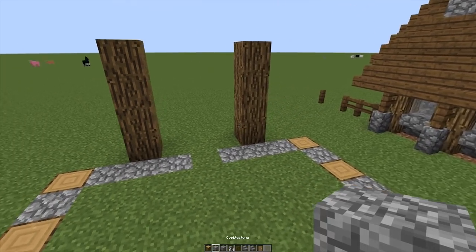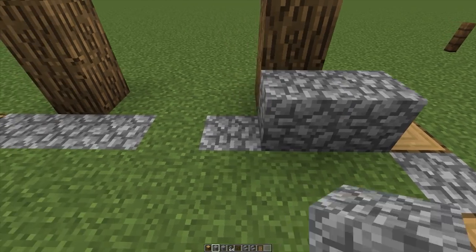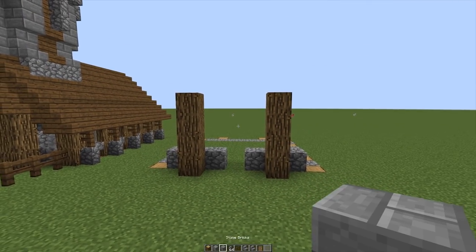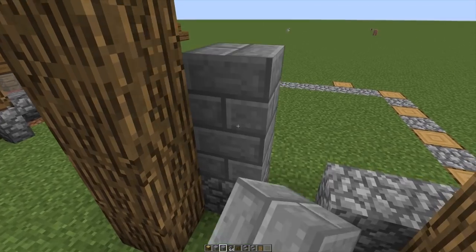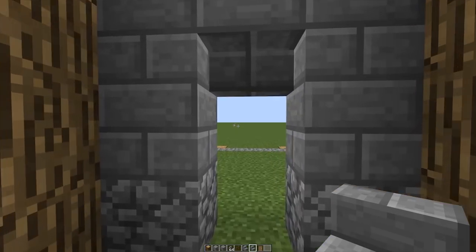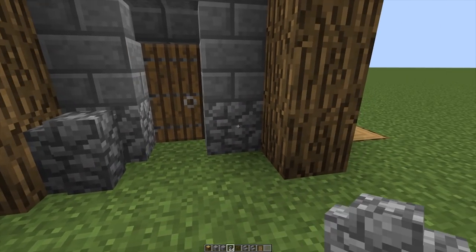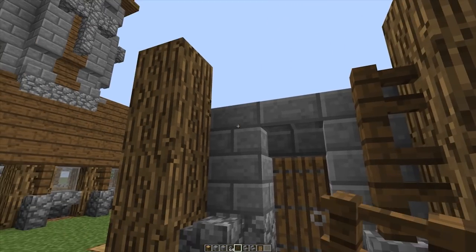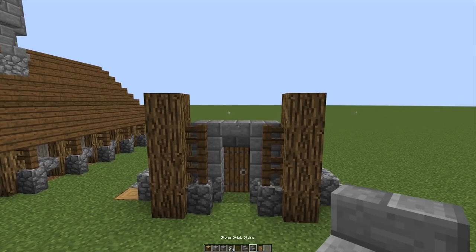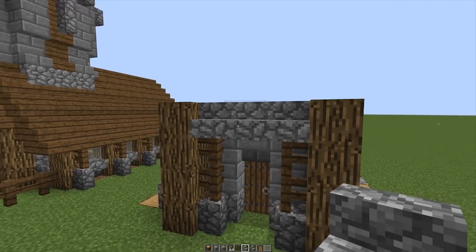Once you have this done, we're going to jump straight into using some cobblestone and place three blocks right behind each pillar: one, two, three and one, two, three. Now the entrance to this build is going to have a slight bit of stone bricks. So we're going to have one, two, one, two and then upside down stone brick stairs right in the center. Now we're going to be using a spruce wood door for the entrance and we're going to have some cobblestone wall right on each side and using some spruce wood fence. This is adding a lot of extra detail and just makes it so much nicer to look at. We're going to be using some cobblestone stairs as well and we're going to place it right across here joining up both oakwood pillars.